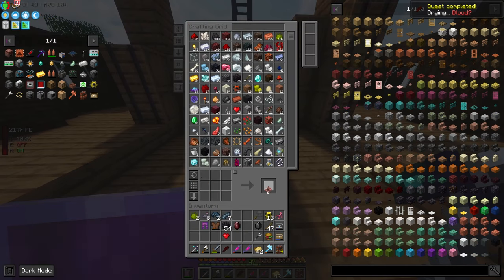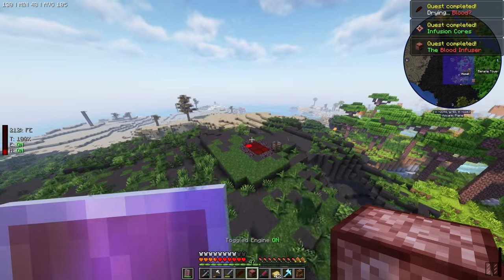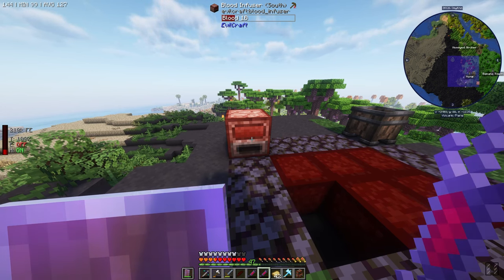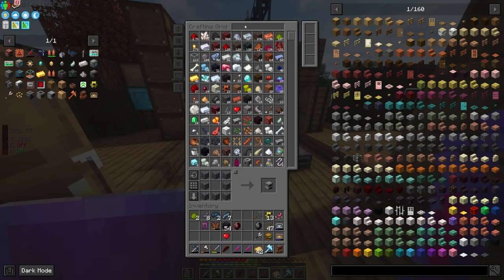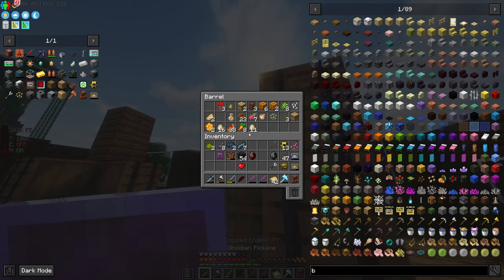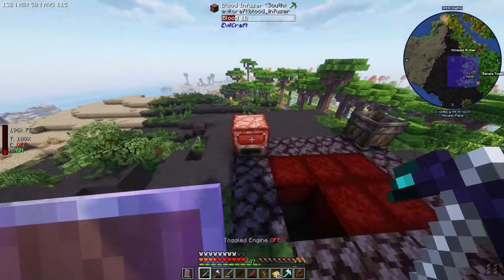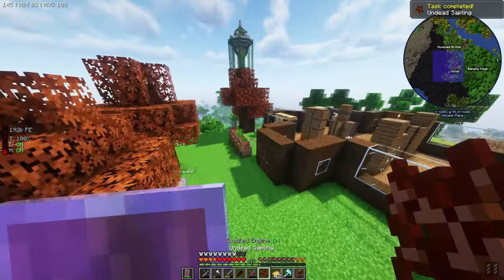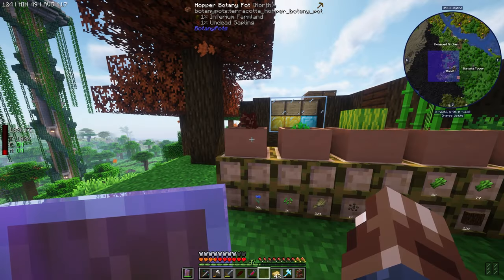We need a bush. We have a bush over here in the storage - we do over here though. And if we infuse this with blood, we should get an undead tree and then we can throw it into the hopper botany pot so we know for sure we won't lose the sapling. I'm going to take this out and drop that in there. Grow, boy. Now we need dark gems.